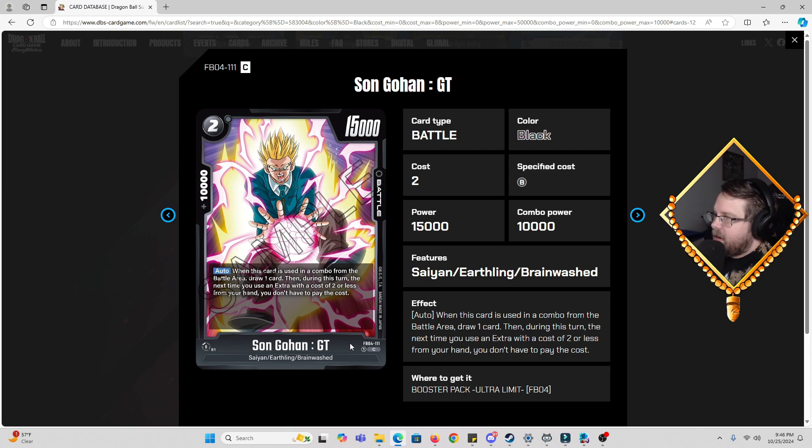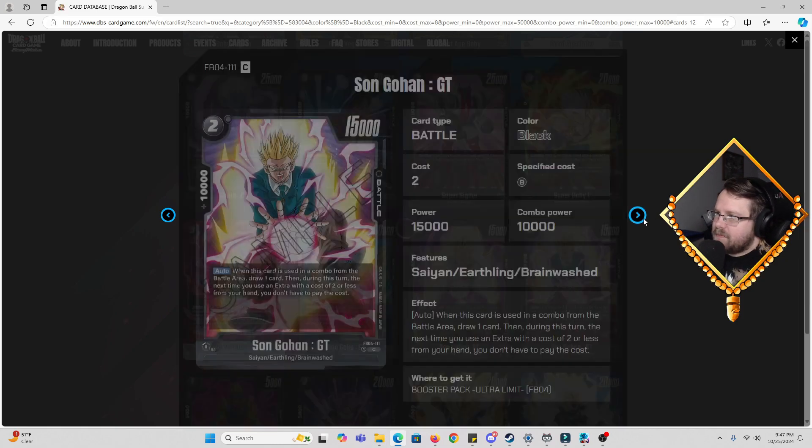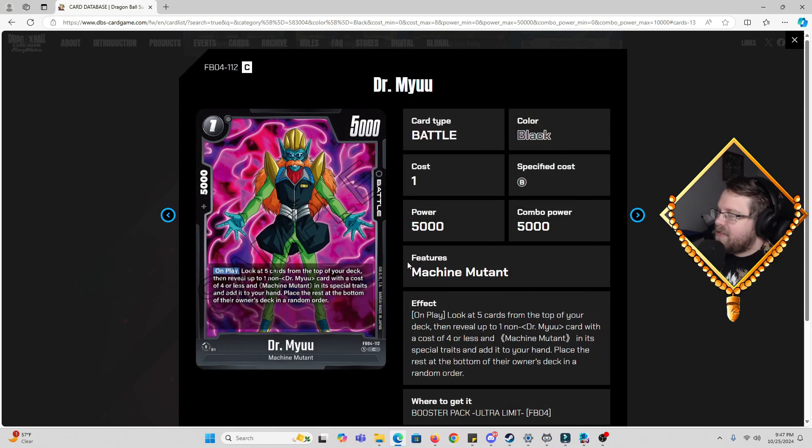Then we got Son Gohan GT, two cost, 15k power, 10k combo. Auto: when this card is used in a combo from the battle area, you draw a card, and during this turn the next time you use an extra with a cost of two or less from your hand, you don't have to pay the cost. I think that's really good. I wonder how this would work with 10 Times Kamehameha — if I'm not using energy to pay the cost, would I have the option to remove three or less off board without using the marker?